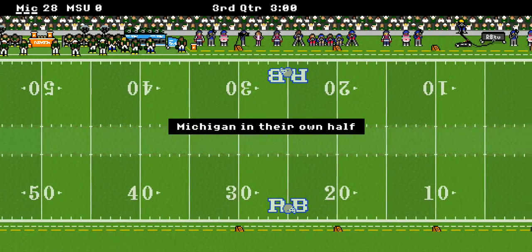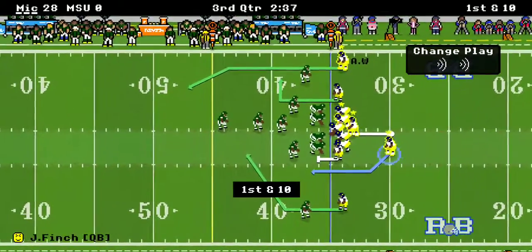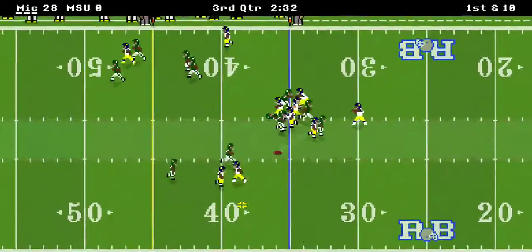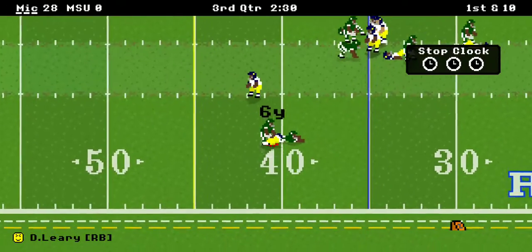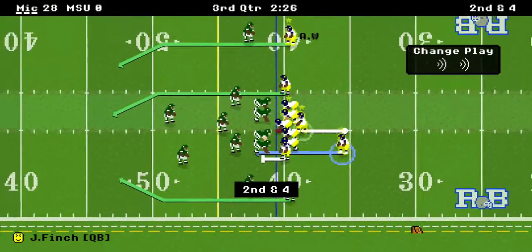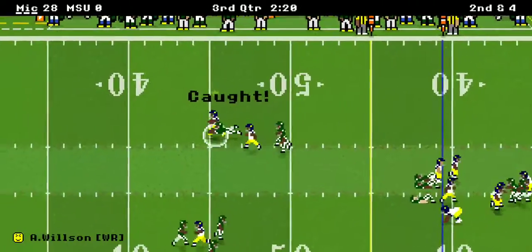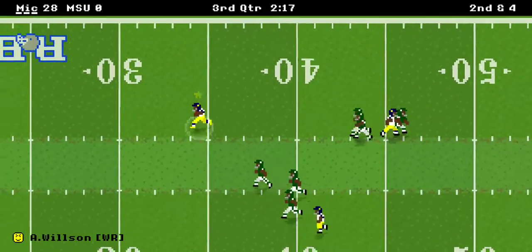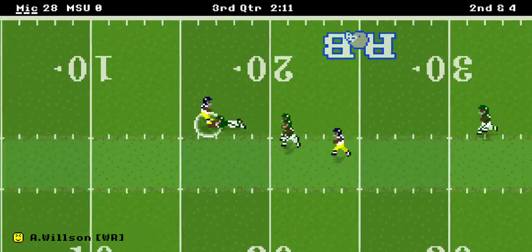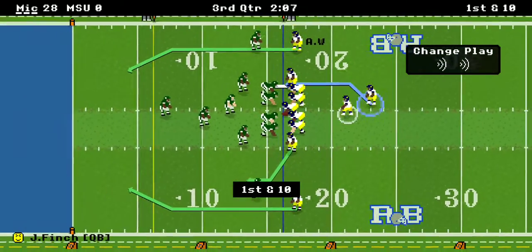Michigan gets the ball to start the third quarter again — they may have to wave the white flags pretty quickly. A nice catch for a six-yard gain, nice defensive tackle there could have been longer. Then throws it inside to Andreas Wilson again — his third straight catch with over 20 yards, a 43-yard completion, and they're inside the red zone once again.